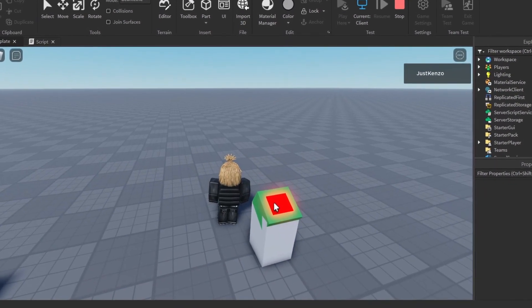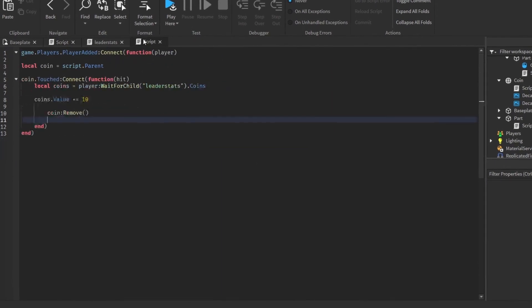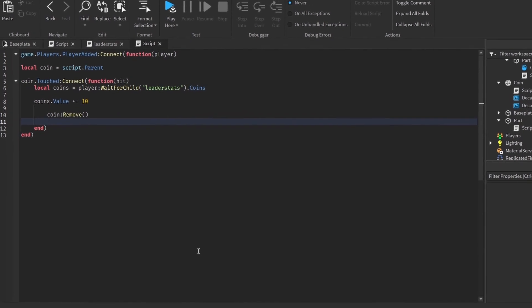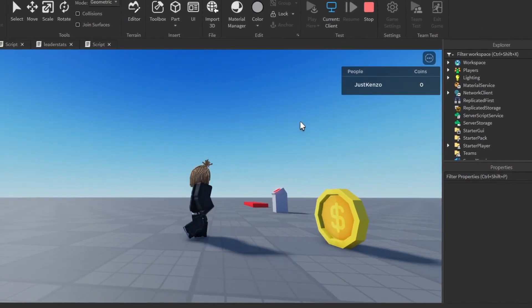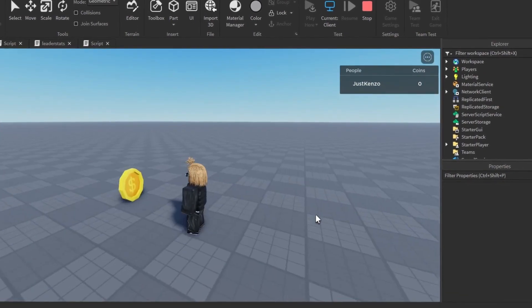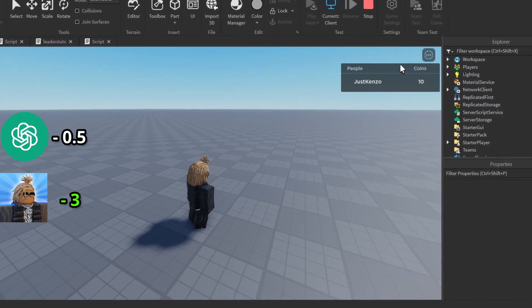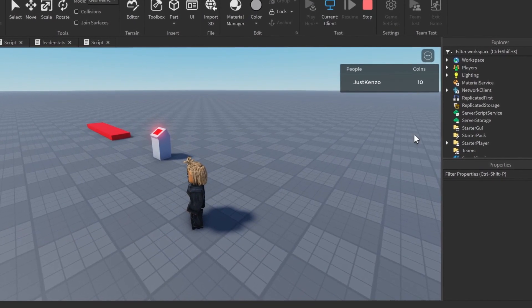The next challenge is: make a leaderstat and also make it so every time you touch a coin it gives you 10 coins added to your leader stats. The leaderstats work, which is a good sign. Now let's see when I touch this coin right here if it adds 10 coins to my leader stats. 3, 2, let's go. And as you can see, it works. That was pretty easy.